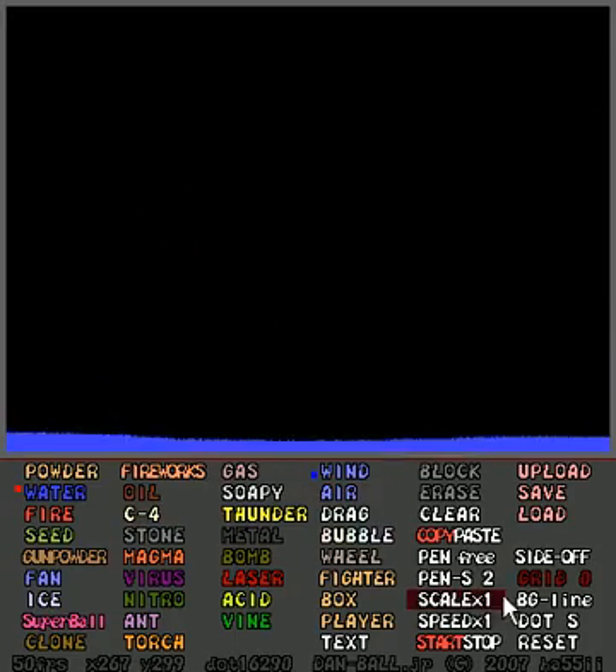You can also set two separate things. Left click gives you this little red dot, and then right click is this little blue dot. I'm going to take vines and ants.